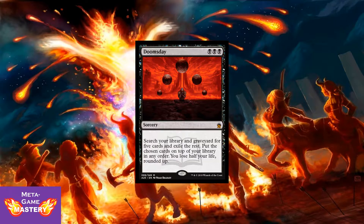Here we have Doomsday — 3 CMC, black, black, black sorcery. Search your library and graveyard for 5 cards, exile the rest, put the chosen cards on top of your library in any order, and you lose half your life rounded up. This card is an absolute staple in competitive Commander. It sees play everywhere. If you're looking to run a top-tier deck, this is the card.